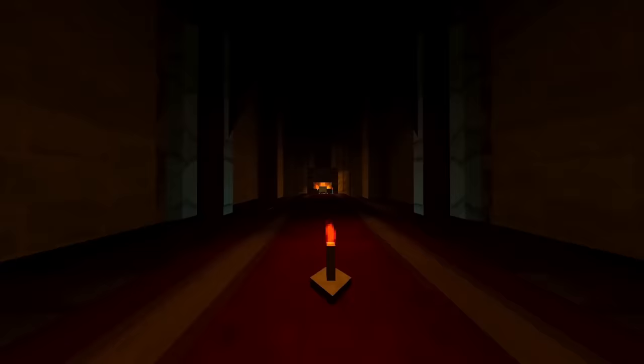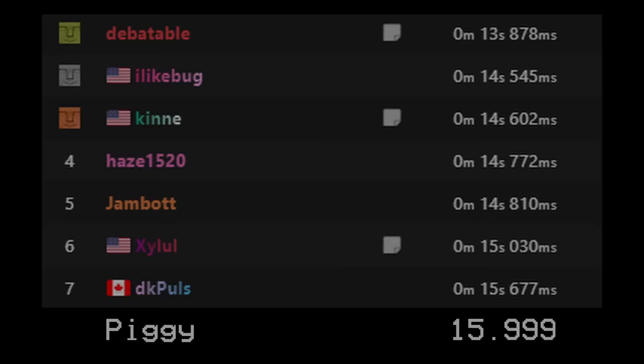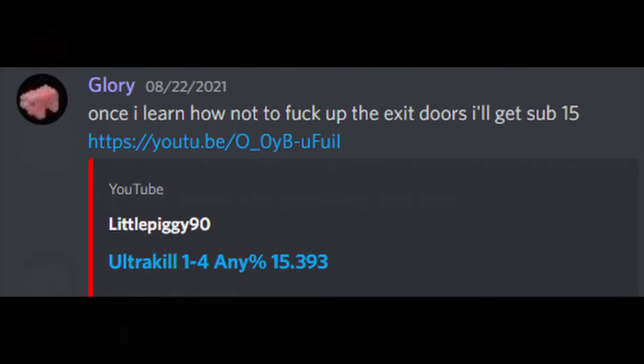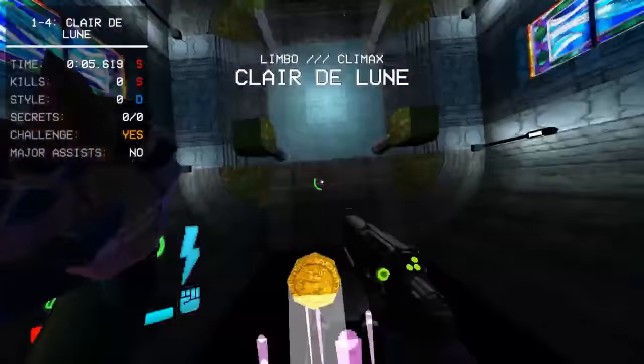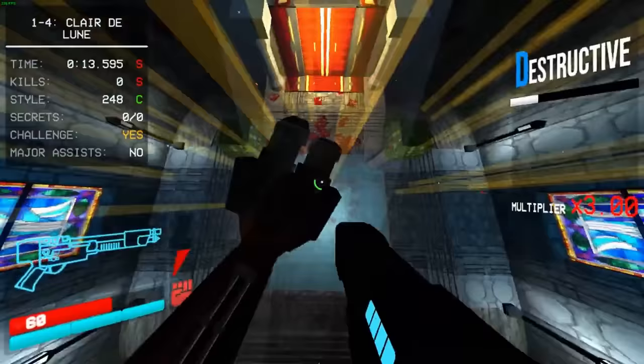On August 21st, 2021, Piggy would begin a saga of 1-4 attempts, despite not even really knowing the routing. After a day's worth of attempts, he would achieve a sub-17 and then even a sub-16, albeit barely with a 15.999. Piggy was over 2 seconds off of even matching the world record. After a little friendly advice from Debatable and a good night's rest, Piggy achieved a 15.393, absolutely destroying his previous time. It's worth noting that even though this is 1.5 seconds slower than the world record, it was a very unique route — Piggy had been experimenting with using Rail Cannon in the fight to only need to punch the coins 3 times as opposed to 4.